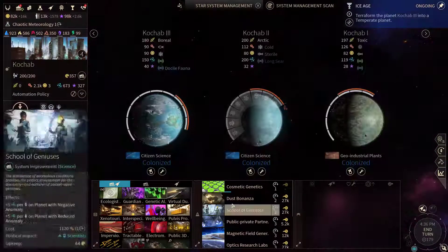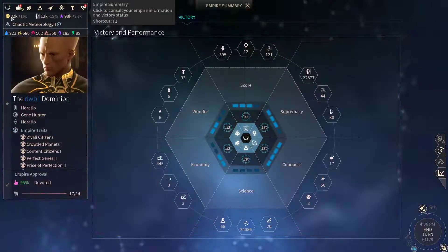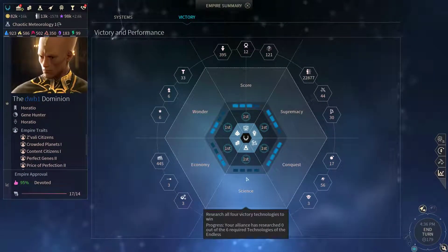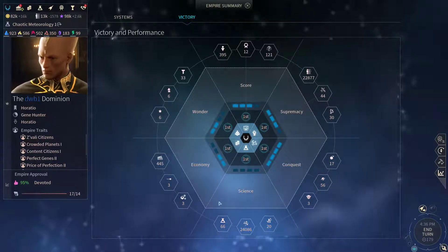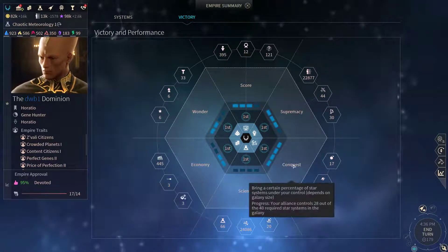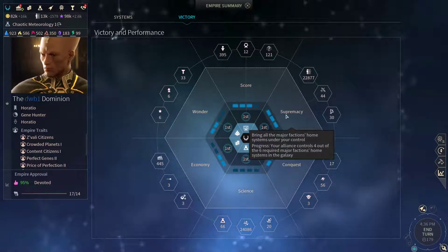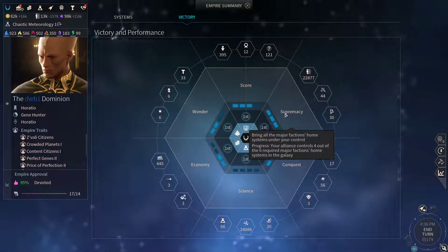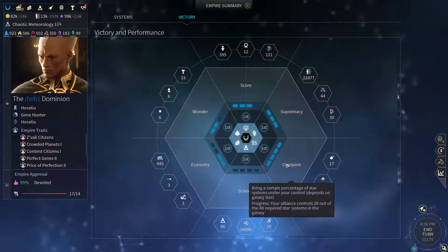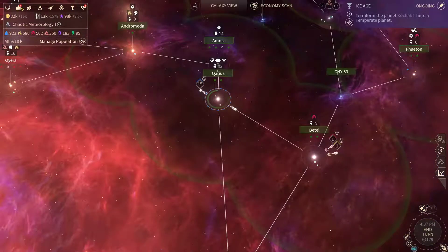It's a bit of a bummer, actually. I get a feeling that we might even be faster with the wonder victory. The alliance controls four out of the six required major faction home systems in the galaxy - we could capture two more systems and go for a supremacy victory. But I'm more keen on grabbing the conquest victory, so I'm gonna have to wait a bit.